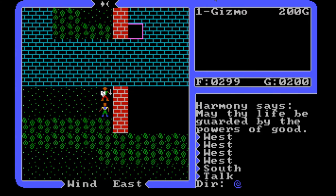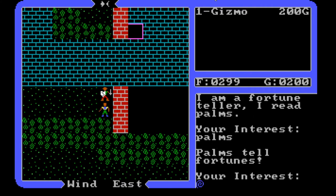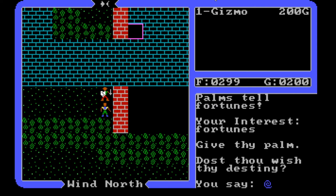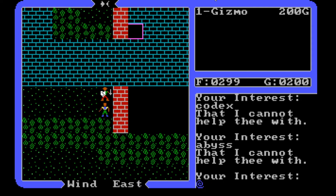Let's talk to this person — an old gypsy. 'I am Anew. I am a fortune teller. I read palms.' Palms tell fortunes. 'Give thy palm. Dost thou wish thy destiny?' Sure — let's see what she has to say. 'A great quest will lead thee into the abyss, where the codex awaits.' Wow, that's some foreshadowing there. She's got information about the codex and the abyss. She cannot join us.